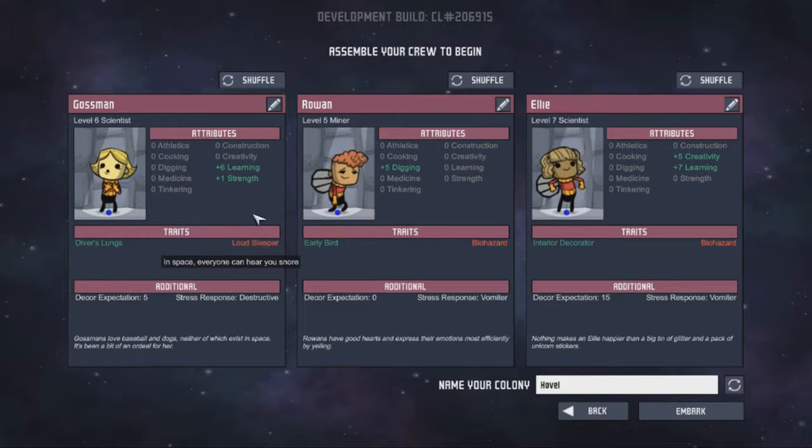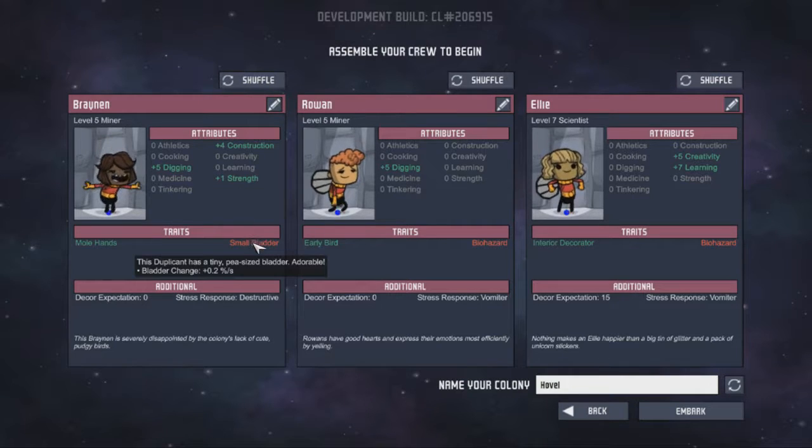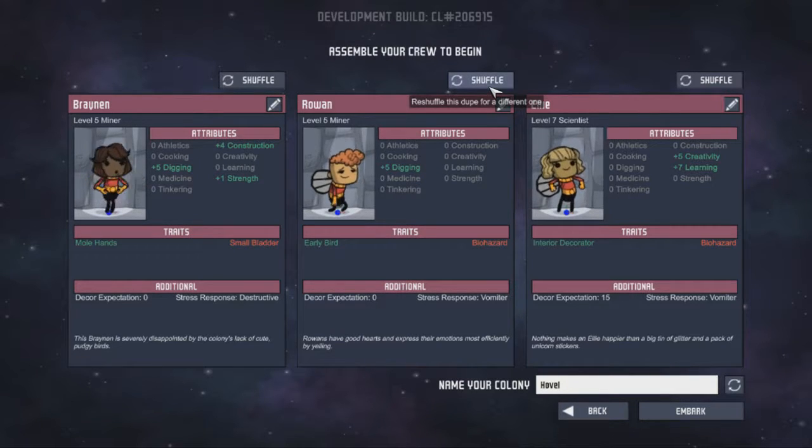You're a loud sleeper — I do not want a loud sleeper, not to start. Just gonna shuffle through these. Smallbladder, that's kind of annoying, but you are a good miner, so let's keep you. You're a biohazard — no, I don't want biohazard, it just means I get sick really easily. Didn't even look at that person.